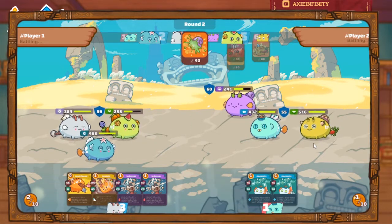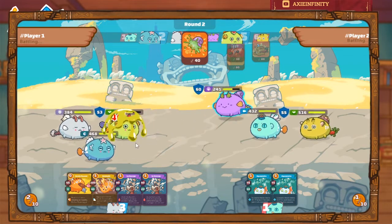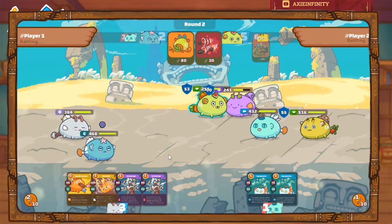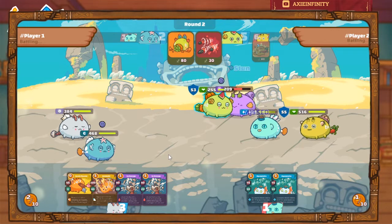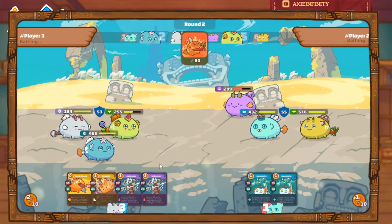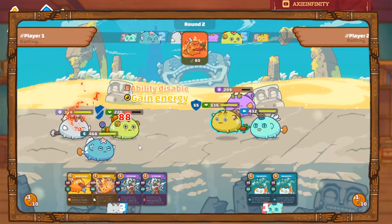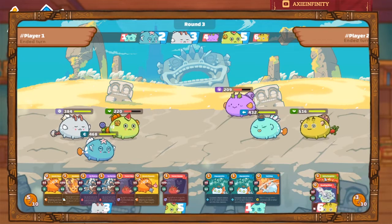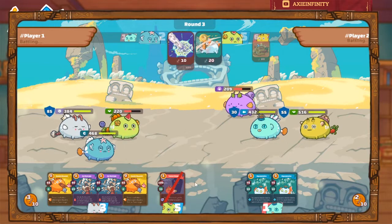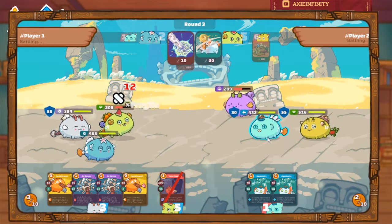Next round, what I did was try to utilize my plant by providing as much armor as possible so I can get value out of it. We received a hot butt — our armor broke, we gained one energy, we have five energy. Even though we couldn't use cute bunny, the same attack broke our armor again, but I passed this turn because I didn't think he could kill me.